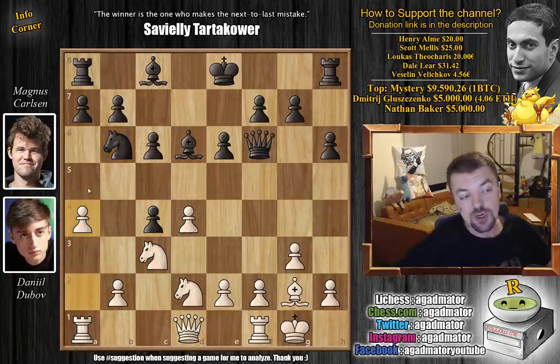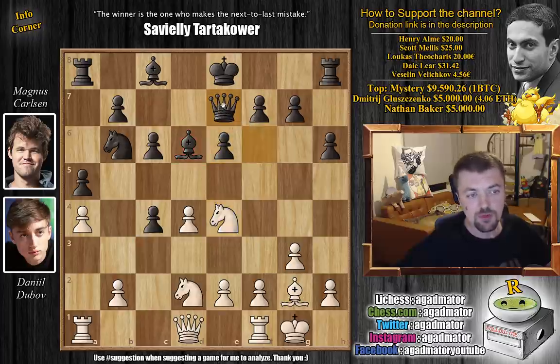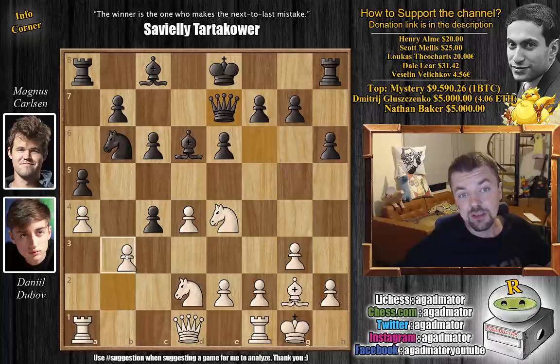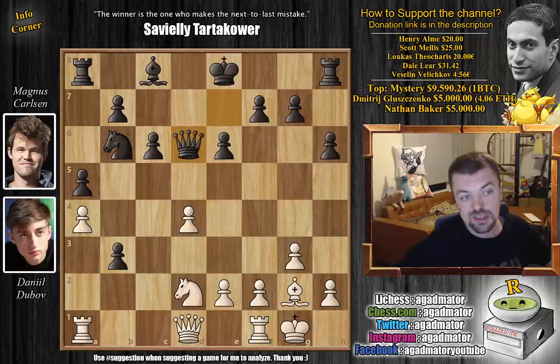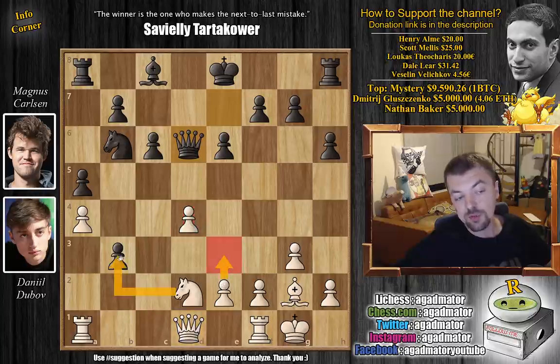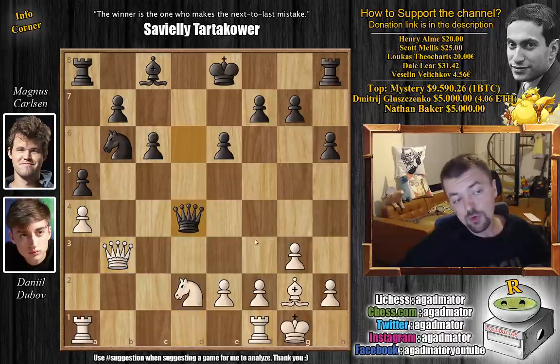Magnus starts with knight to b6, just defending that c4 pawn. And a4 — now Dubov tries to kick away the knight. With a5 Magnus prevents it; he pushes a5 himself. Now knight c to e4 attacking the queen and the bishop. We have queen back to e7, and now even b3. Of course Magnus captures — we have c captures on b3. Knight captures on d6, now eliminating this strong dark square bishop. Queen captures, and even queen captures on b3.